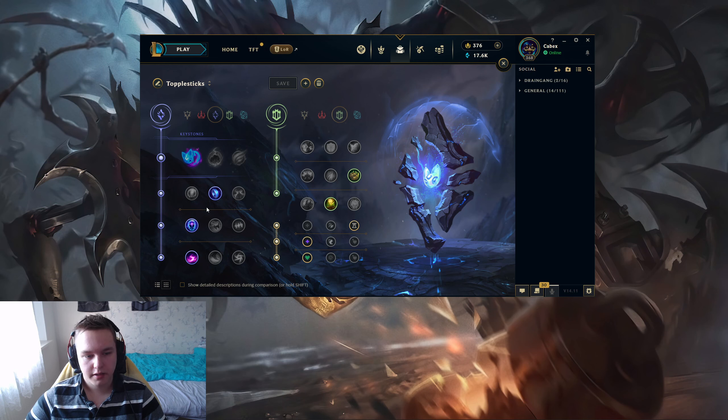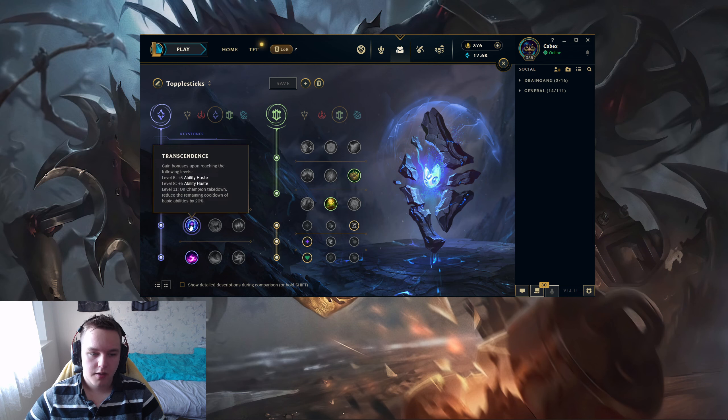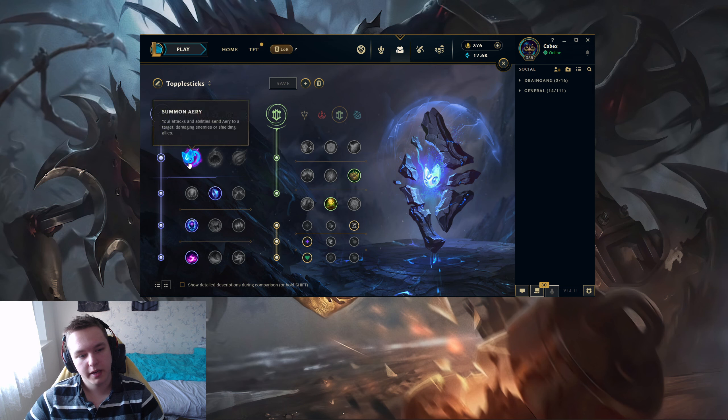Anyway, you go Electrocute, continue with Mana Flow Band — really, really good, by the way, because if you go Mana Flow you're not forced to rush a mana item as your first, since you're going to have enough mana. Then you can go Liandrys, for example. Followed by Transcendence and Scorch. You combine Electrocute, Scorch, and you are extremely oppressive in lane into pretty much every single matchup.